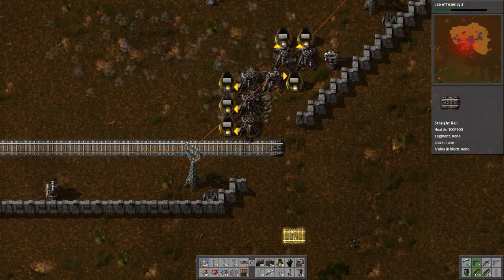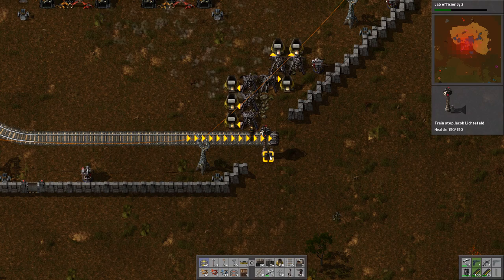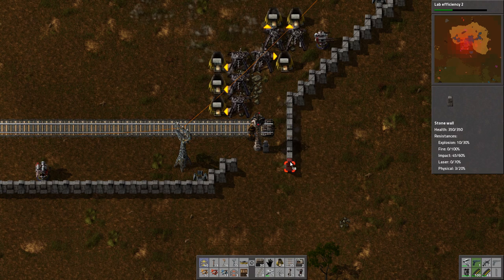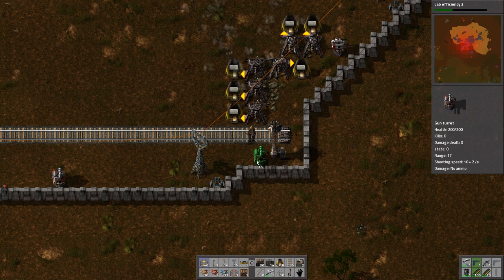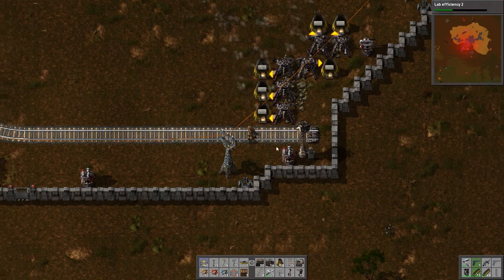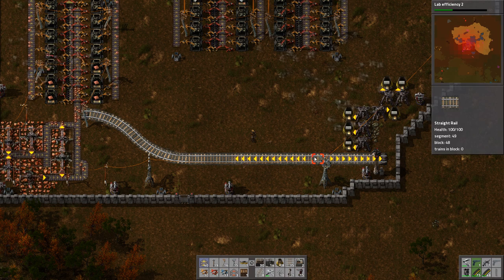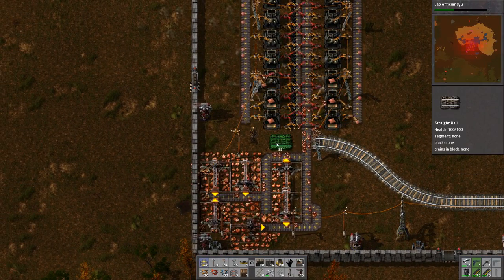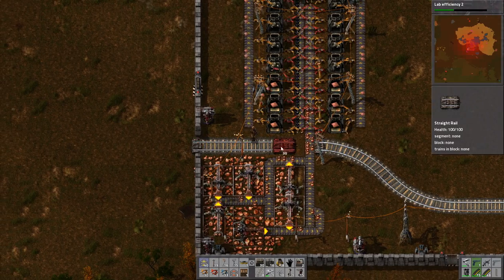Something like this. You always need to have these on the right side - don't quote me on that, but there are requirements. Let's place the turret down here and give it some ammo. This will be the first train stop - you can see it on the map. This will be the entry point to our base.